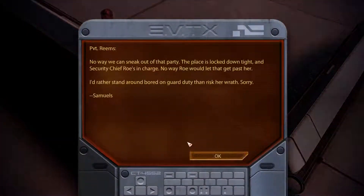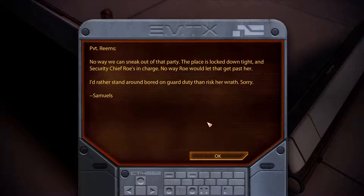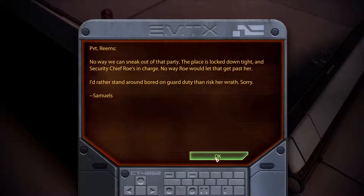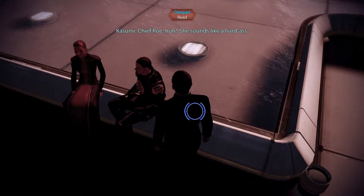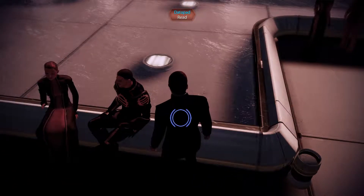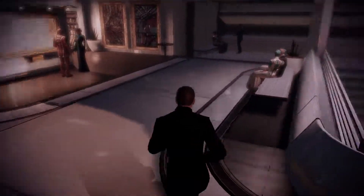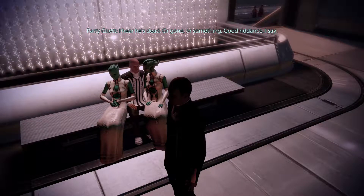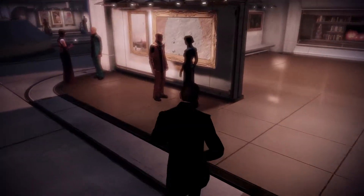There's a datapad to read — 'Private Reams: No way we can sneak out of that party. The place is locked down tight and security chief Roe's in charge. No way Roe will let that get past her. Rather stand around bored on guard duty than risk her wrath. Sorry, Samuels.' If we could tap into the guards' communications, I could probably use this information. It looks like the guards don't really want to be here. What's your read on that Archangel guy? 'I hear he's dead — or gone, or something. Good riddance.' Yeah, he is kind of gone, except he is totally with us.